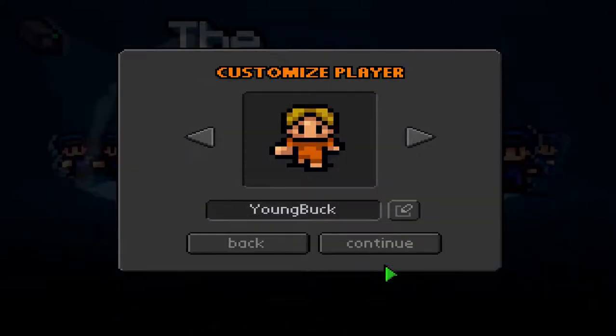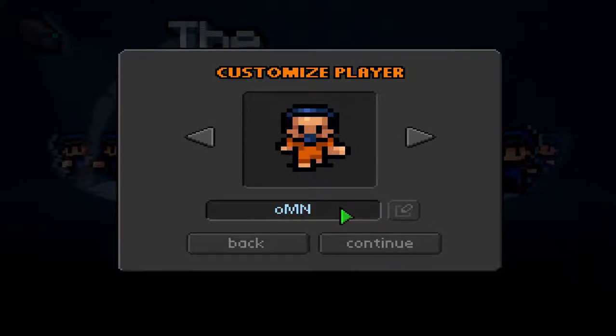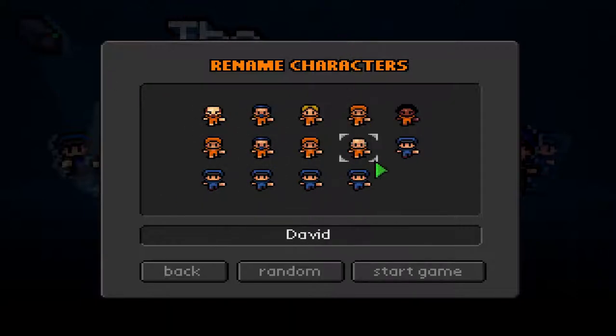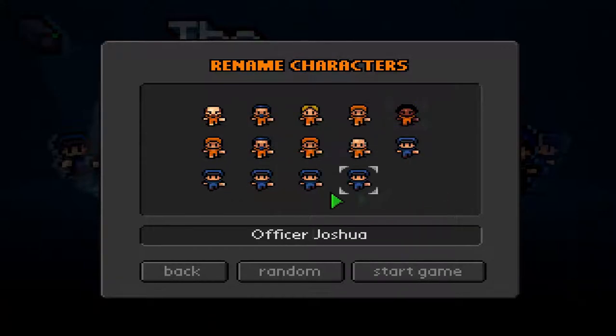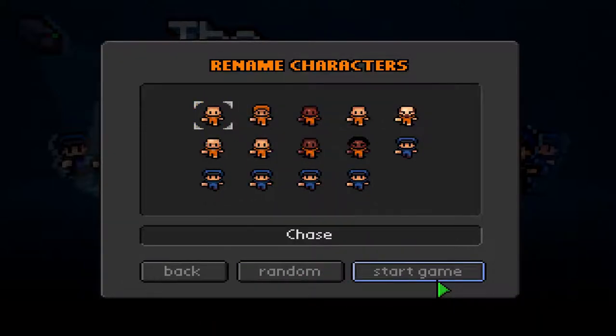Let's get right into it. Let's choose my character. I'll choose the guy with the blue — favorite color is blue, why not? Caps lock on. Omni. Continue. I could rename all the characters, but I'm not going to do that now. I might rename all the characters after people I know and people that are watching this in the next prison. For now, randomize all the names and start.